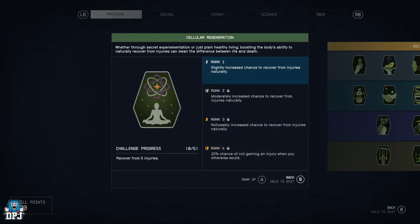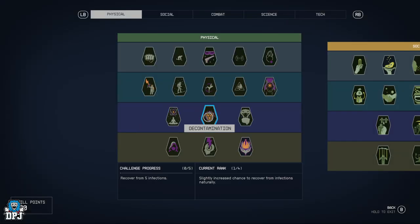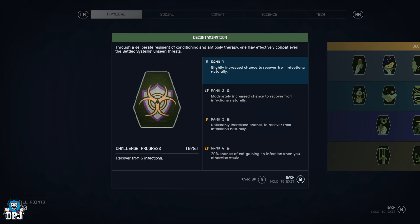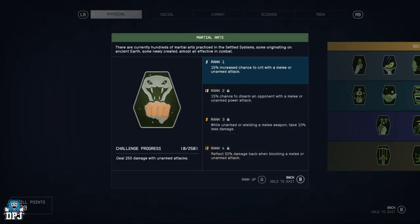Cellular Regeneration — slightly increased chance to recover from injuries naturally, all the way up to 20% chance of not gaining an injury at all. Decontamination — slightly increased chance to recover from infections naturally, all the way up to 20% chance of not gaining an infection when you should.